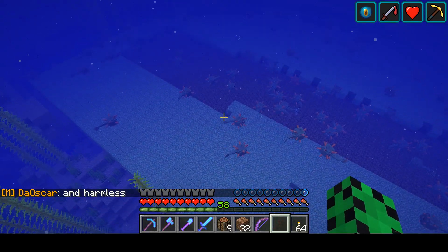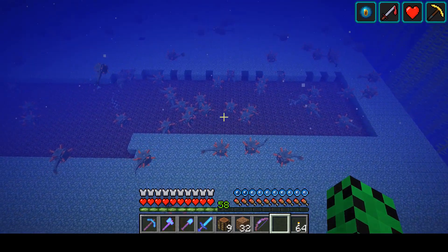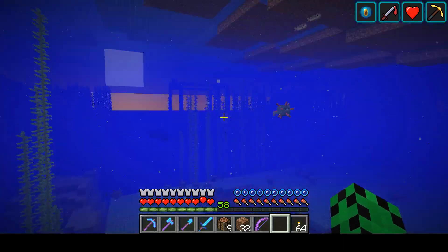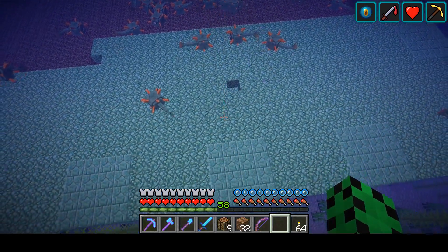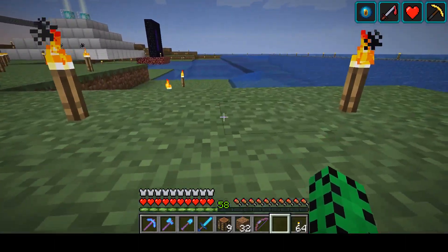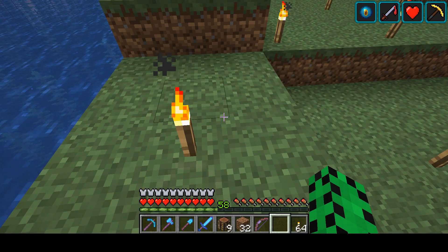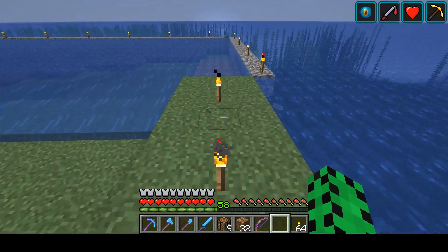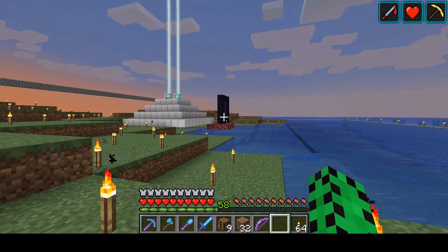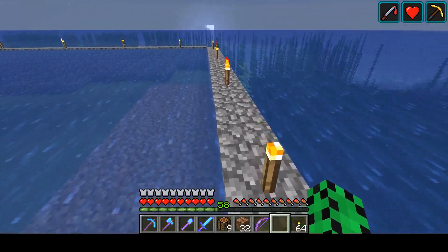These prismarine blocks need to be removed still, and underneath that there's soul sand. I'm not sure why those guardians aren't coming up right now, but that's interesting. Once the dirt platform's up here, this is where we're going to put the gates, and the gates are going to support the water flows. The bubble columns will shoot the guardians when they spawn all the way up to the top, into the water streams, which will take them to their deaths.